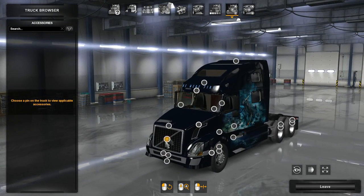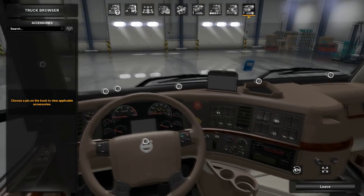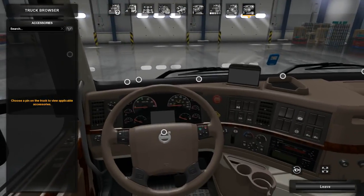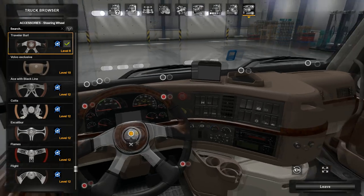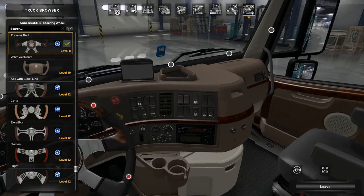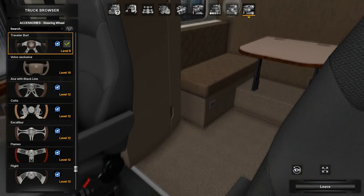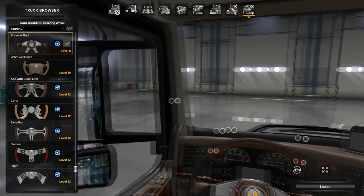There are several things you can tweak — different mirrors and little things here and there. You'll see those when you jump into your game. As for the interior, everything is pretty much the same with accessories you can add, different steering wheels and things like that. I chose this steering wheel on my truck — I think it matches really nicely. The interior is not too bad, it's got a really nice back section, and the mirrors on this truck are phenomenal.